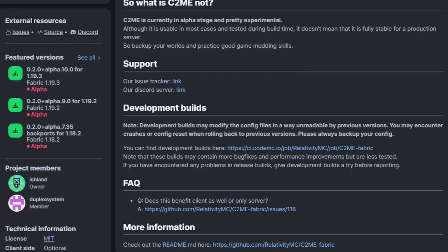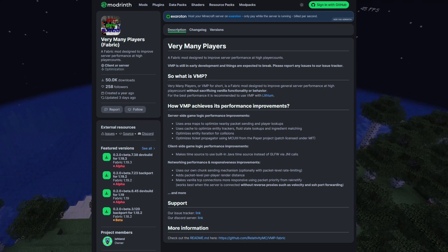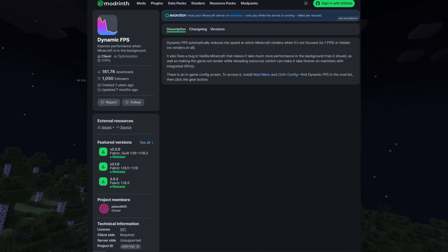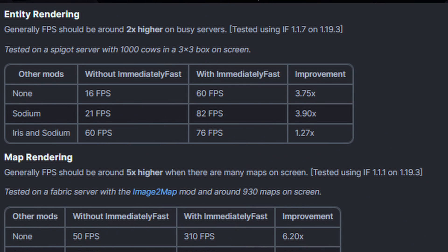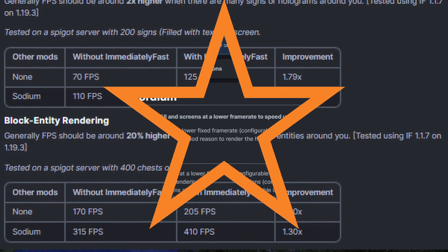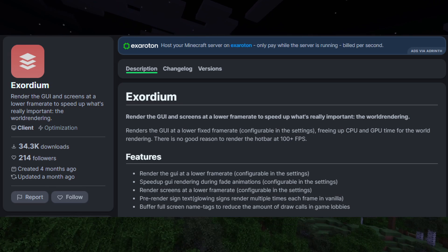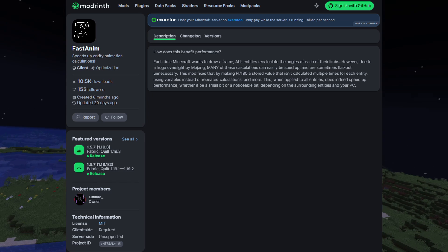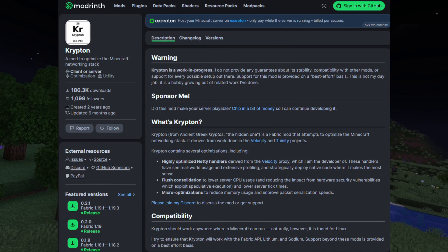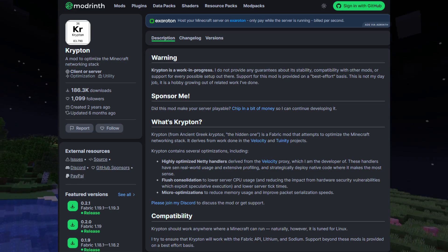If you plan to use C2ME, the developer recommends backing up your worlds because the mod is still in its alpha stage. I use it and I haven't seen many issues. Very Many Players helps with performance if you're on a server with very many players. Dynamic FPS will make Minecraft take up less PC resources if it's in the background. ImmediateFast optimizes all immediate mode rendering of entities, block particles, block entities, and more. Exordium renders HUD elements at a lower frame rate so your PC can focus on world rendering. Fast Anim speeds up or scraps animation calculations that are unnecessary to improve performance. Krypton is a mod that improves the Minecraft networking stack which lowers CPU usage and server tick time, helping out with lag.